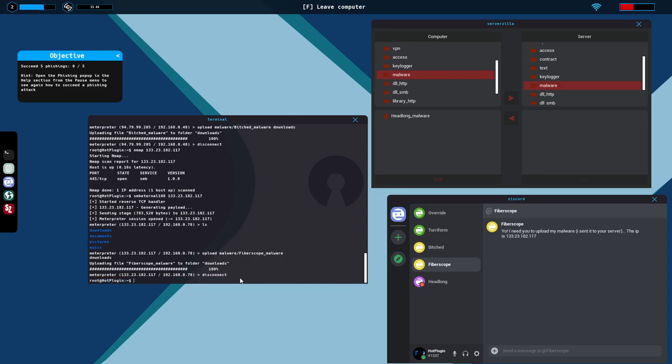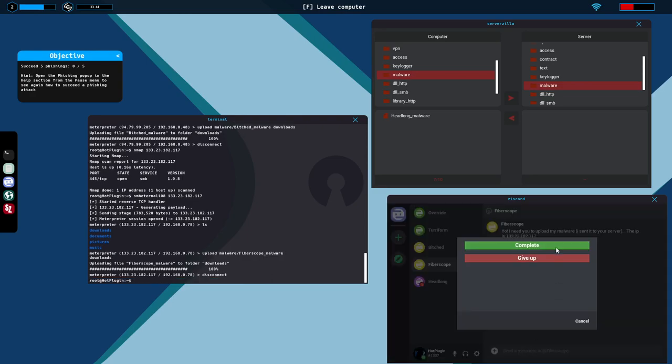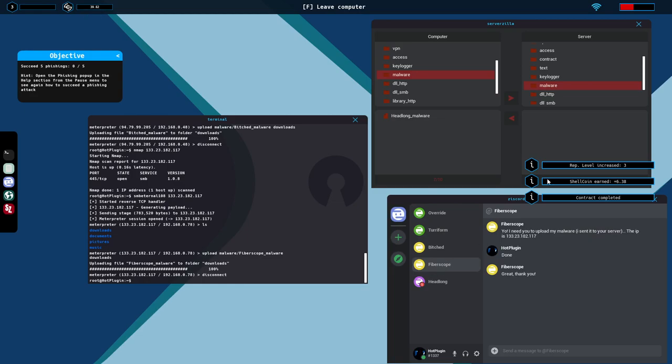We disconnect — that one's one and done. Rep level is now three. ShellCoin — six bucks, plus six dollars, almost forty dollars total.